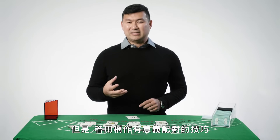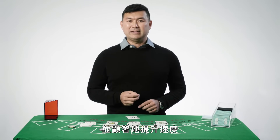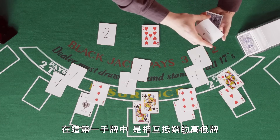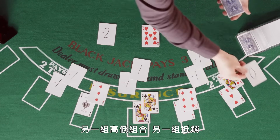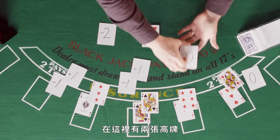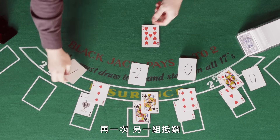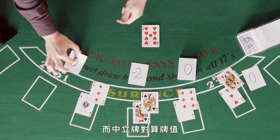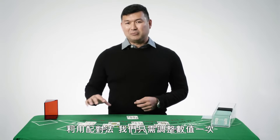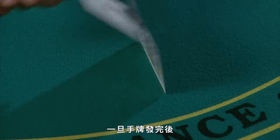But if you use a technique called meaningful pairs, you're going to reduce your workload and improve your speed dramatically. Looking at this first hand, we have a cancel — a high-low pair — another high-low combination, another cancel, so no work required. Here we have two high cards, so we go minus two. And a neutral card doesn't affect the count at all. Using pairs, we only have to adjust the count one time.